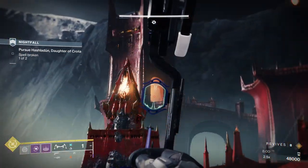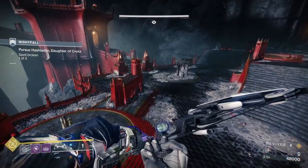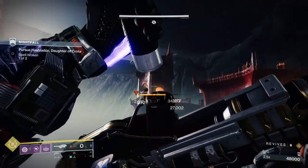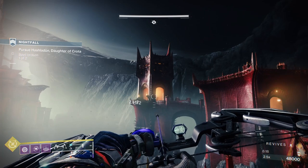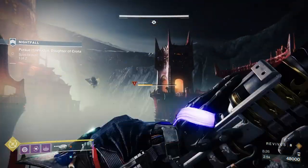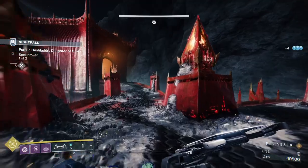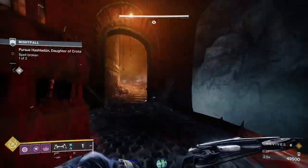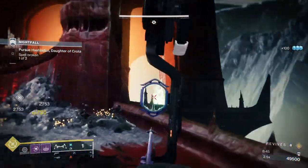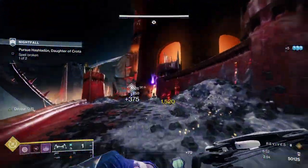That's the first side taken care of. Now you can just about see the right-hand side wizard, so I'm going to move over to another platform and take out the wizard from down here, then deal with the four acolytes when I go up. We're going to go up, do the same thing — four acolytes up here — then jump on top of the tower and take out the champion and the acolytes that spawn with it.